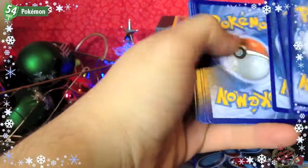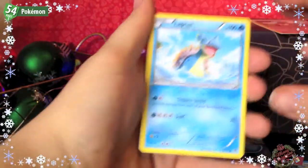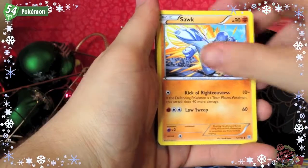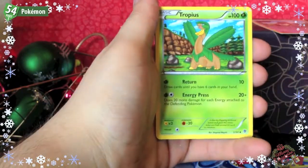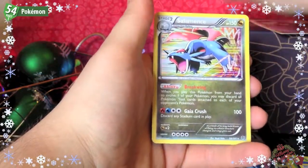Pack two: Lapras, Tynamo, Remoraid, Sawk, Surskit, Octillery, Machoke, Tropius, Accelgor Reverse, Accelgor Reverse, and a Salamence Holo — nice!